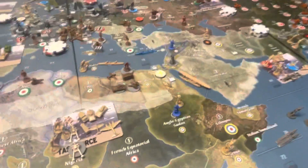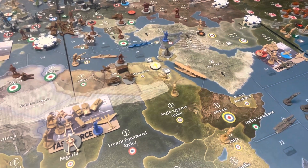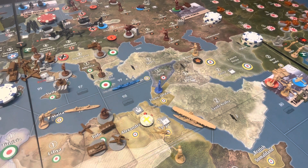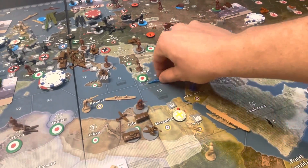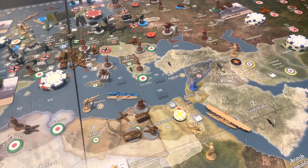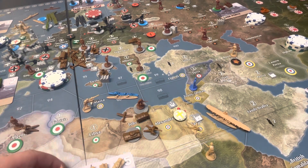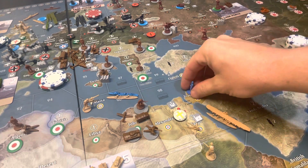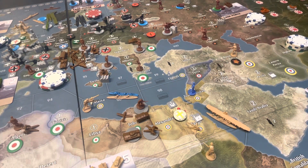Non-combat for the French: infantry moves up into Egypt, and infantry moves down to Jordan. An Anzac infantry also moves in with the British in Egypt, giving the Brits a sizable army there against the Italians. The French destroyer moves to link up with the British cruiser for added protection. France doesn't collect income and has no deployments.